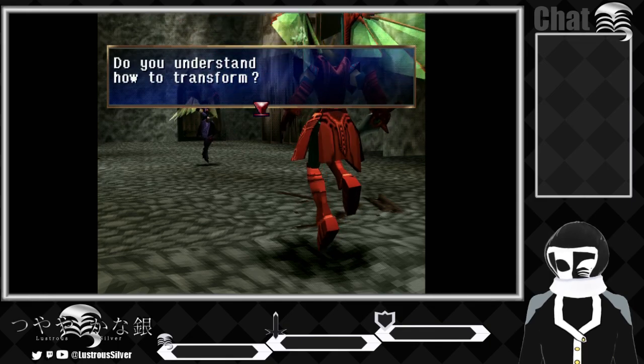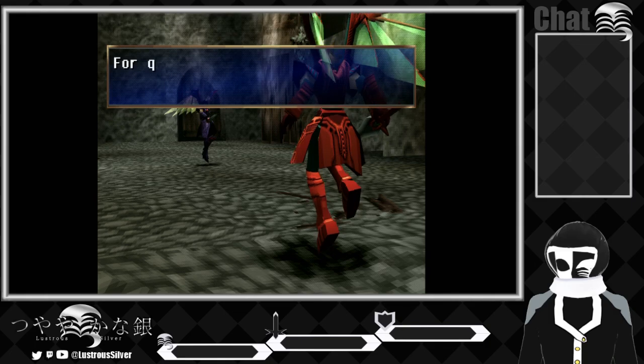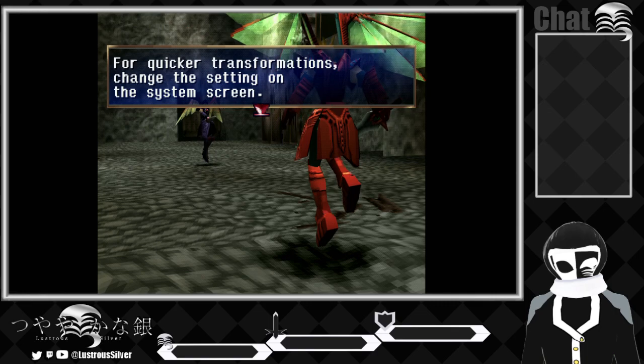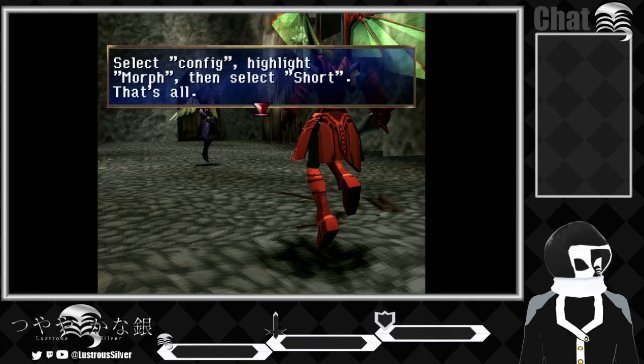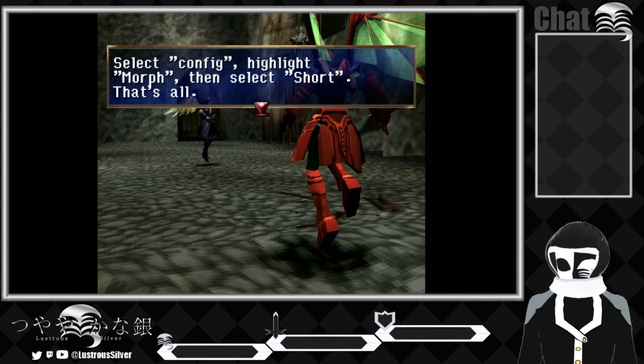Do you understand how to transform? For quick transformation, change the settings on the system screen. Select configuration, highlight morph, and then select short. That's all.